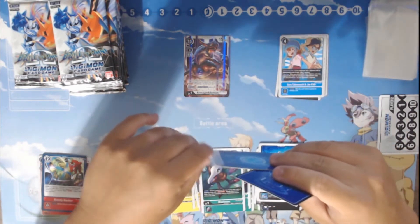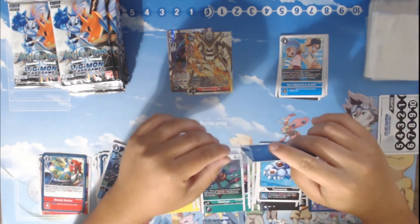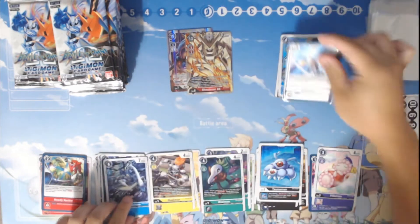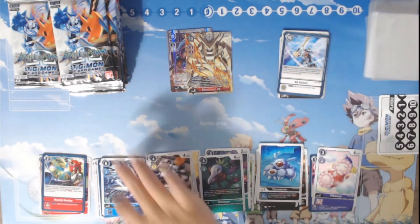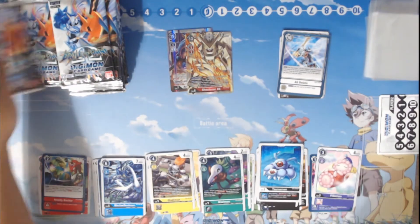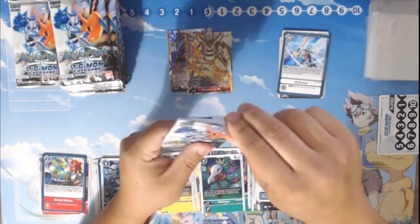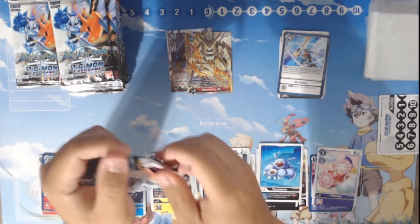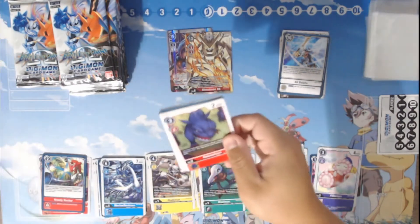After buying these boxes and looking at prices of singles, you'll find the majority of singles have already crashed — Lord Nightmon is less than $20. During this time period, WarGreymon from BT4 was still sitting at around $30 per card. Omnimon, the one with the blitz effect for its regular art, is already down to $15. I don't know if it could go lower than that, to be honest. If it does, it's actually really good for new players who want to get into the game.